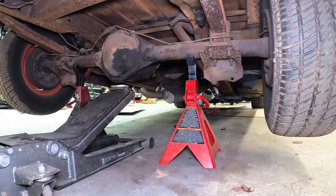Since we're supporting the weight on the axle, you wouldn't be able to do shocks or leaf springs very well, but you can do brakes or exhaust or install a trailer hitch. Know what type of work you're doing and pick the best support point accordingly. Now we'll pull these back out, go up front, and jack the vehicle up on the side.